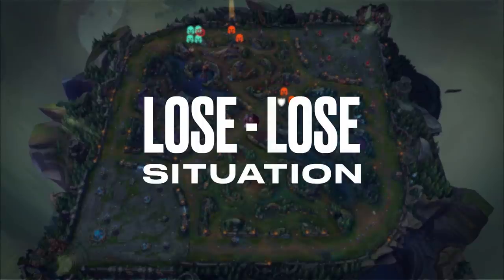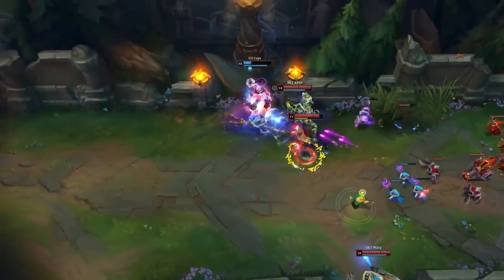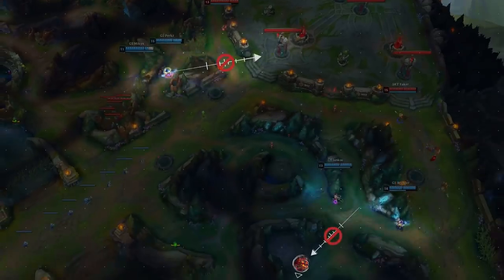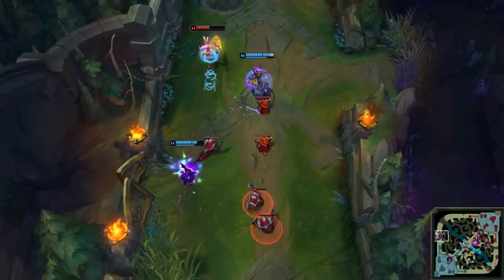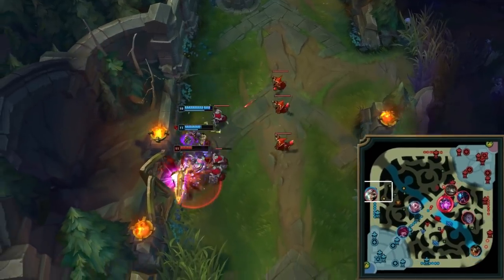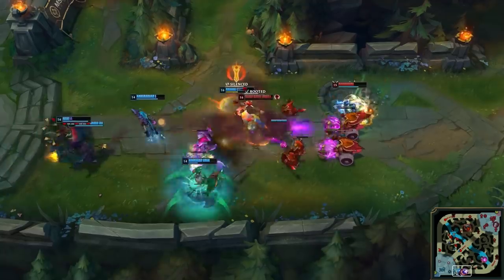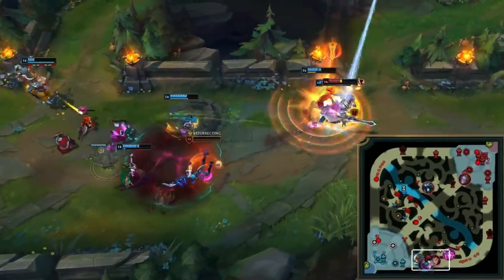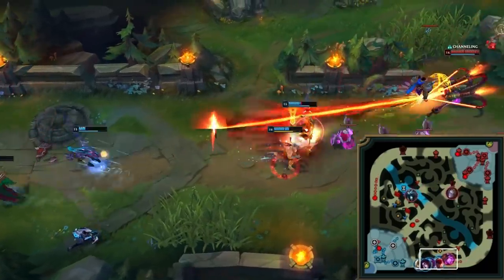However, when pro teams do not coordinate their pressure effectively, they will run into trouble. And G2 is no exception. Here we see Caps pushing up top lane trying to clear the wave, but his team is not ready to put damage on the inhibitor towers or take a dragon. This is the single biggest mistake that players in solo queue will make as well — pressuring towers in one lane while the rest of their team is not in a position to punish elsewhere in the event that player is collapsed upon. So make sure to keep your eye on the mini-map and only extend forward to go for a trade or hit a tower when you know your team can make a counter move elsewhere.